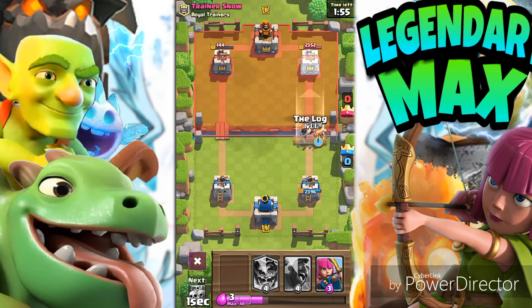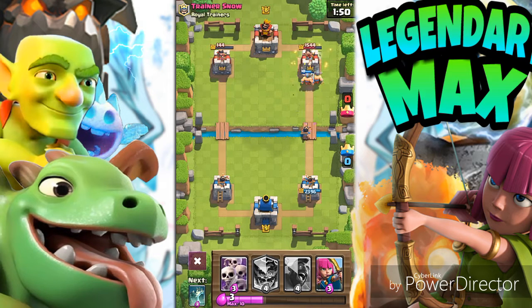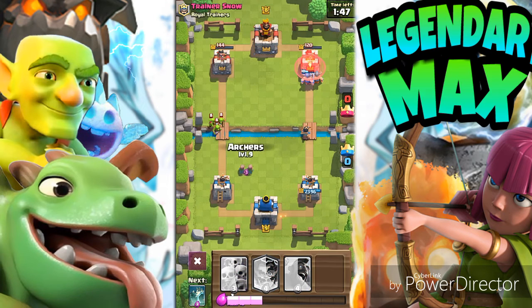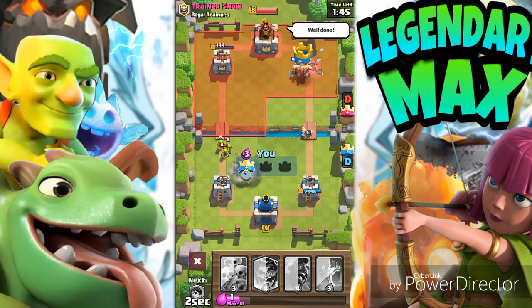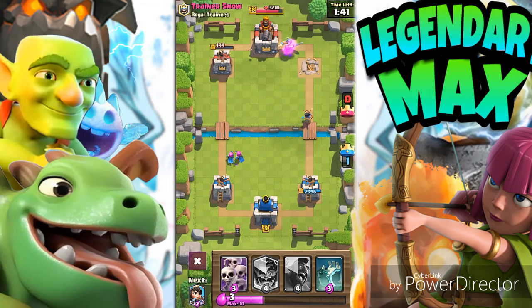The Princess with the Elite Barbarians and the Log — look how we push away the Goblin Gang, very easy. The Elite Barbarians are very, very strong troops to take out, and very good at attacking and rushing any base.